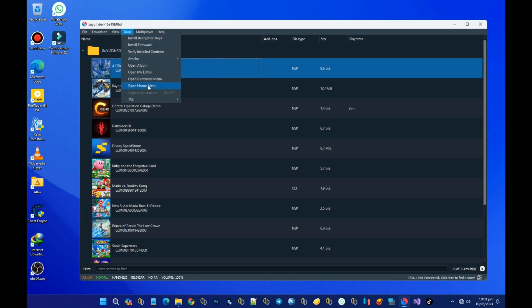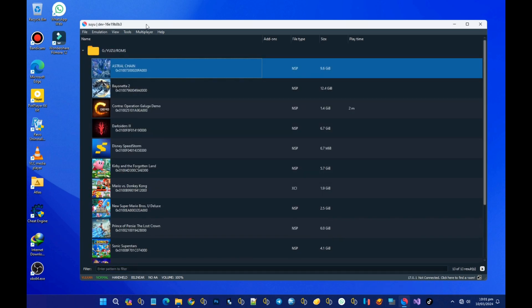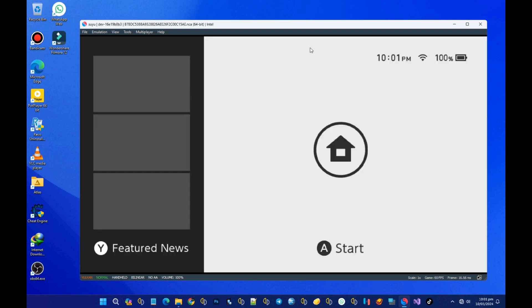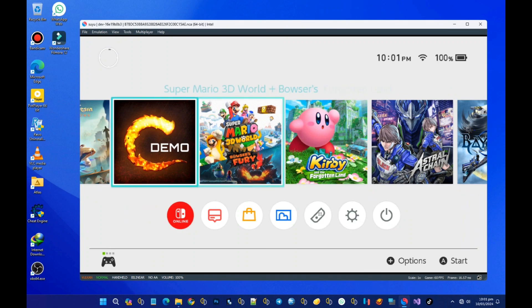One of the major updates in this latest build is that you can open the Nintendo Switch home menu directly. I'm booting it to show you guys how it looks like.